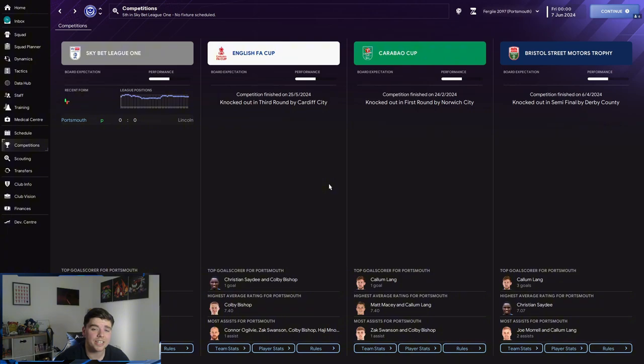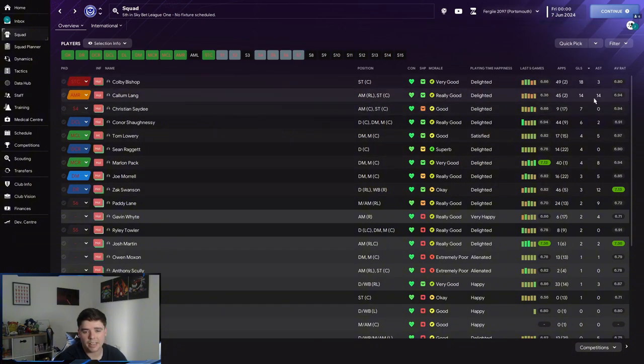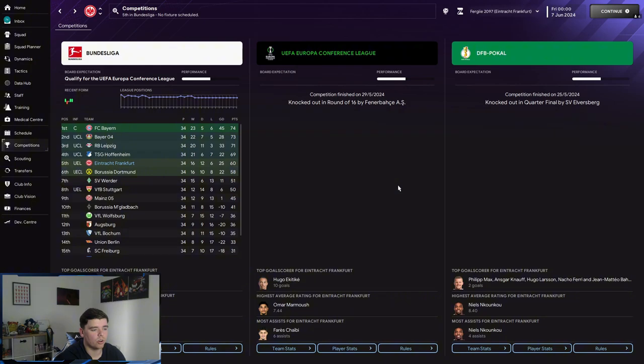Looking at Portsmouth, they got promoted through the playoffs, winning on penalties. They did very well throughout the season — dropped down a little bit, managed to recover, and finished in the playoffs and won it. They've got some very good stats too: Callum Lang with 14 goals and 14 assists, and 18 for the striker.